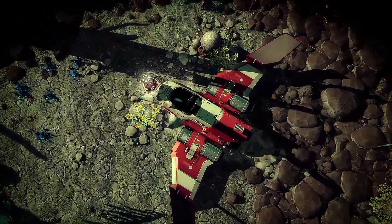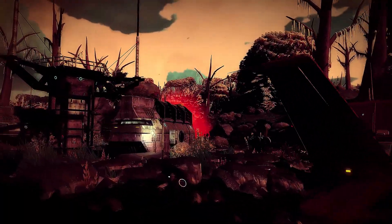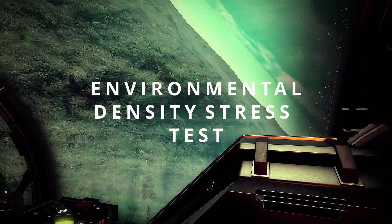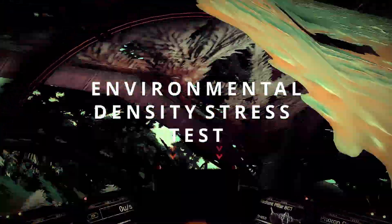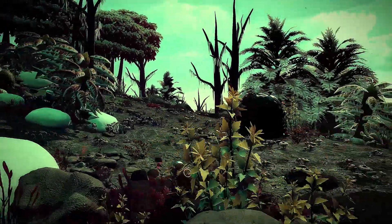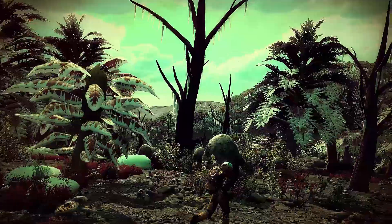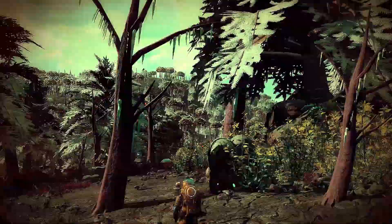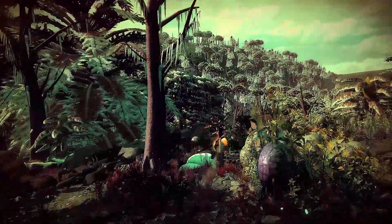There's two worlds in this video. The purpose today though is a focus on the environmental density stress test I've been wanting to do for a while. I've been coming across worlds that drop my FPS — not horribly in most cases, but in some cases horribly. Like this world here, I was definitely getting at least 60 FPS, maybe a few drops. But in some worlds I was getting much, much less. But they're so beautiful and dense that it made me want to see how far we could push this — how far we could push it and still have a playable and fairly efficient world.